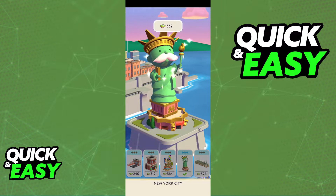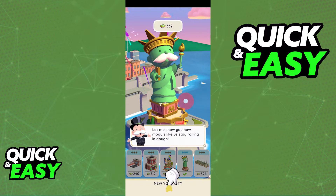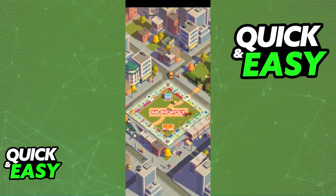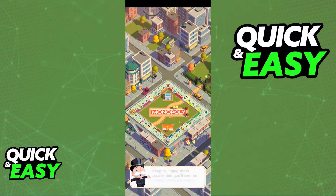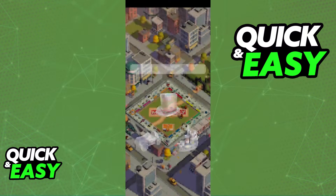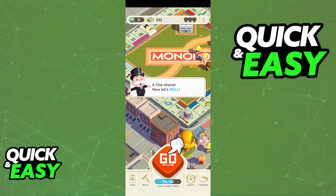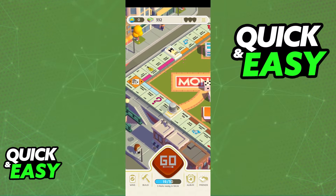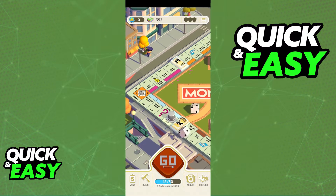All we have to do is follow this by constructing and upgrading the main statue. Once we are done, we will have access to the board of the game, where we can start throwing the dice in order to roll. Finally we have access to the board. There are a bunch of different spots that we can land on, and depending on which one we land on, we will be able to get better rewards. All you have to do is tap go.